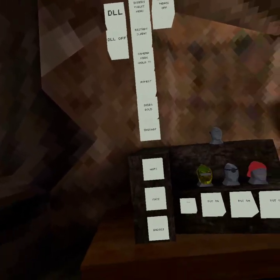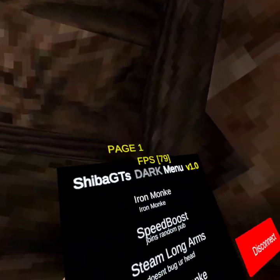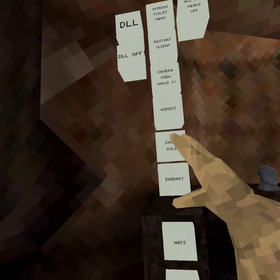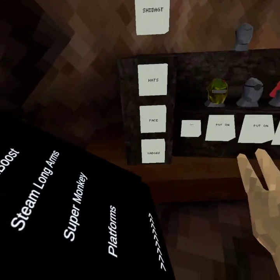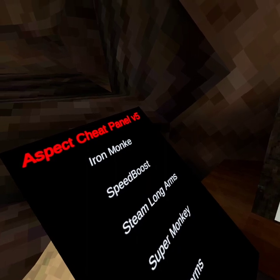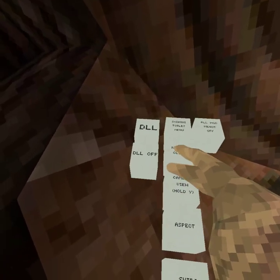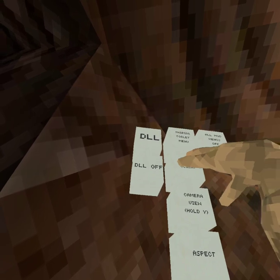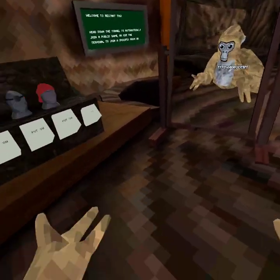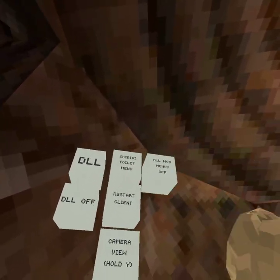All the mod menus have the same thing, so let's go over all the mod menus first. First we got she was g, and then shiba gold — really cool aspect. Then we start going and then skibidy toilet menu — that's extra skibidy toilet. Okay, all my menus are off.